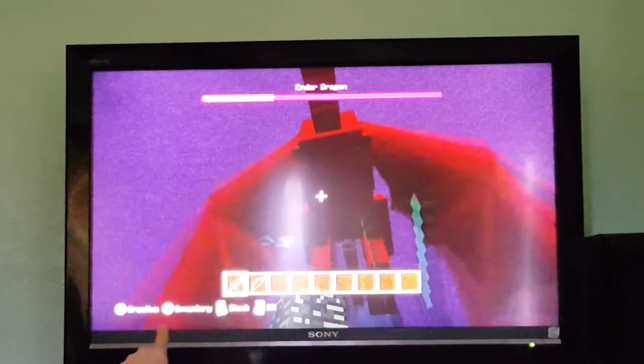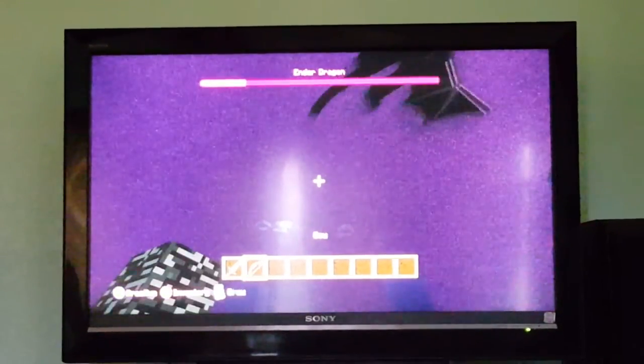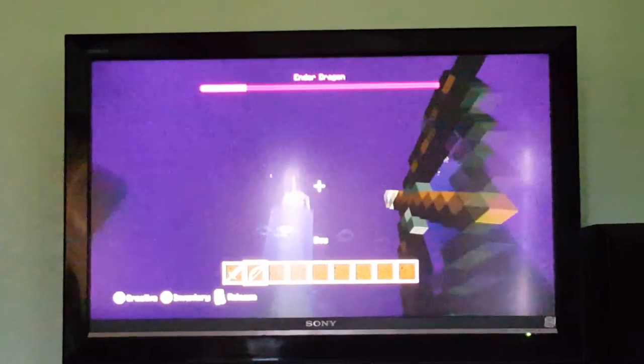Look at that health bar right there at the top — that's where you see his health. Every time you hit it, it'll go down.